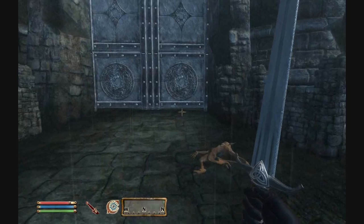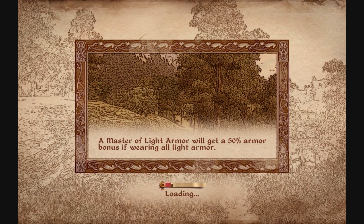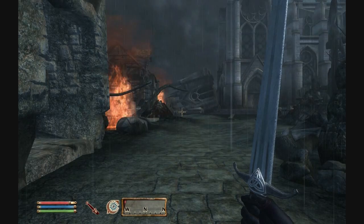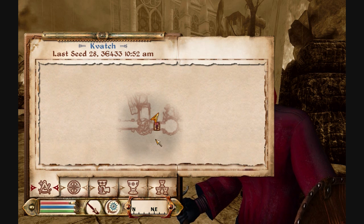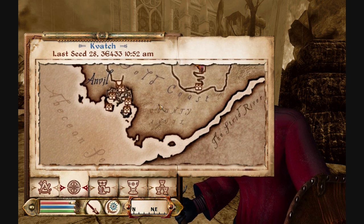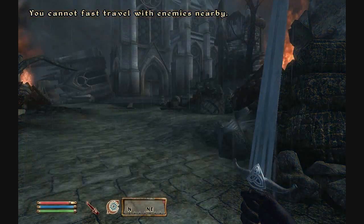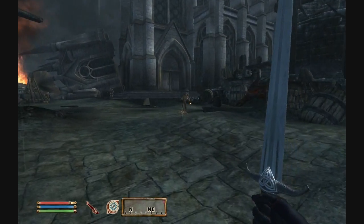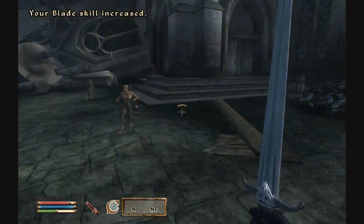I've done it. I received a sigil stone and now I should be able to go out. Today I'm going to concentrate on an official expansion pack for Oblivion, and that requires me to go to Anvil Town. Let me kill this little stunt scamp.